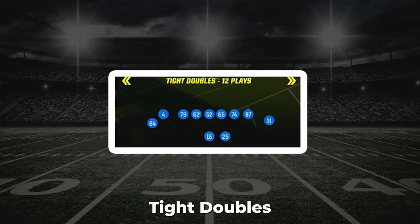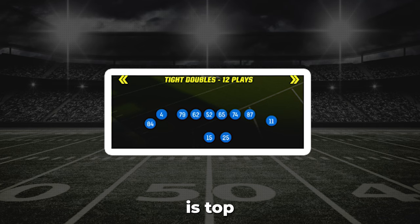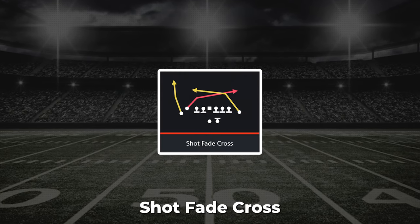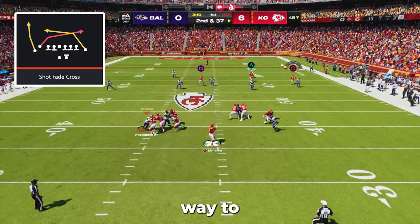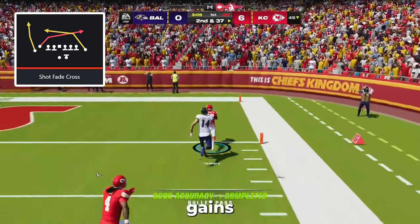The first offense I want to show you is my personal favorite, and that is tight doubles in the Pittsburgh Steelers playbook. This offense is top-notch because of all the unique routes in the plays, like shot fake cross, P wide receiver cross, and tight curl. Shot fake cross offers us an effortless way to beat cover 2 and cover 3 for 40-plus yard gains or even one-play touchdowns.